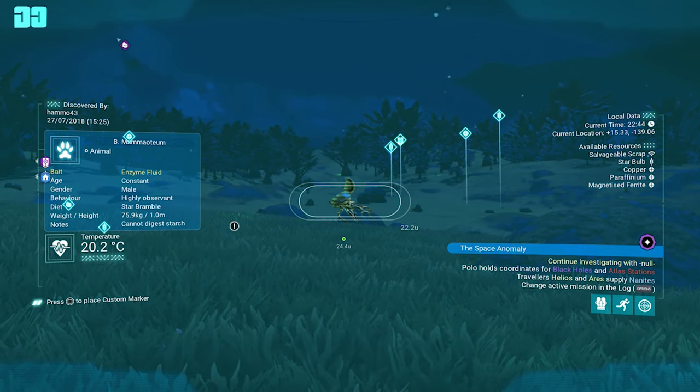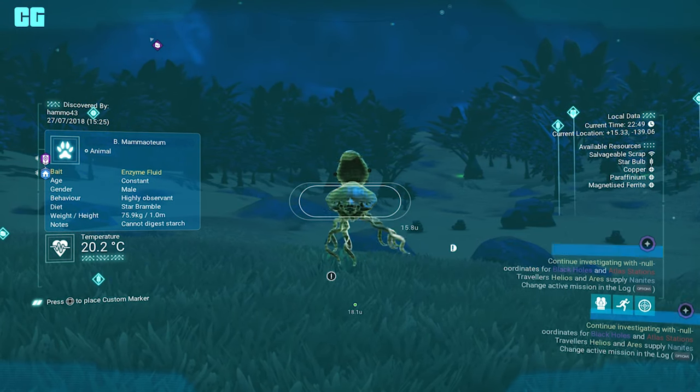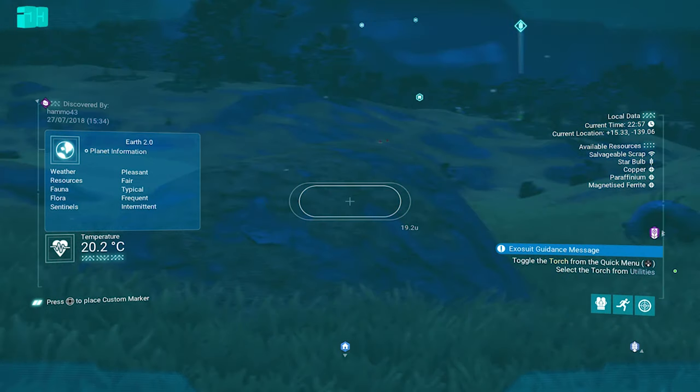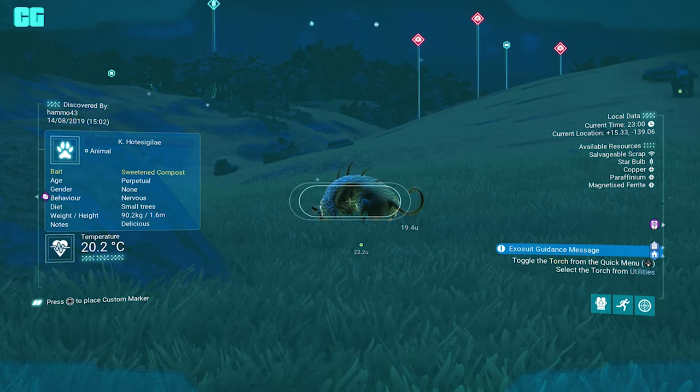If you go on your analysis visor and look at the creature, you can see where it says bait — it's in yellow. It tells you what bait to use on that creature, and you can only use that bait on that specific creature. If you go to a different animal it says something different — a different bait.